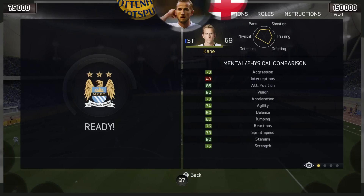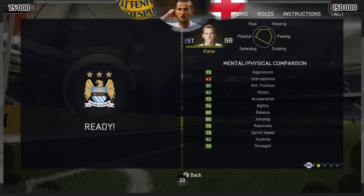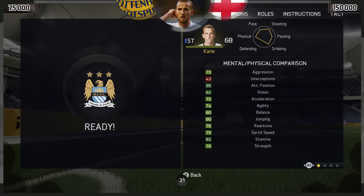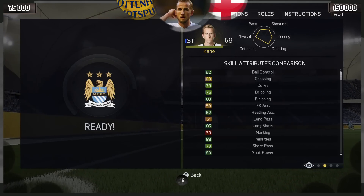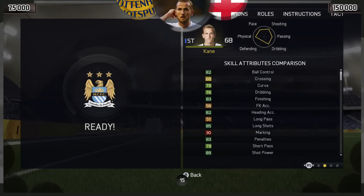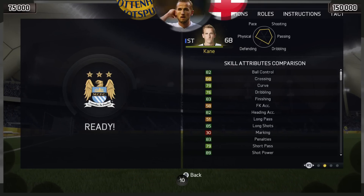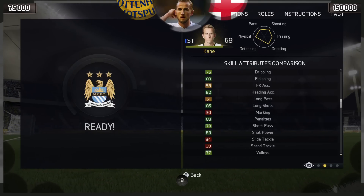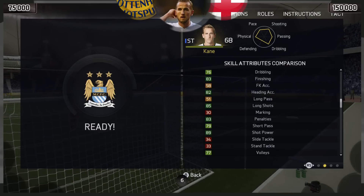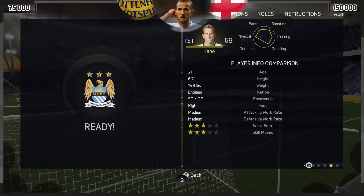Now in terms of mental and physical attributes: 85 attack and positioning, 82 vision and 82 stamina. His strength is good, his sprint speed is good at 79 — the one downside was his acceleration. 82 ball control, 83 finishing, 82 heading accuracy, 85 long shots, and just look at that — 89 shot power. So this guy from distance has an absolute corker on him, his shot power is ridiculous.